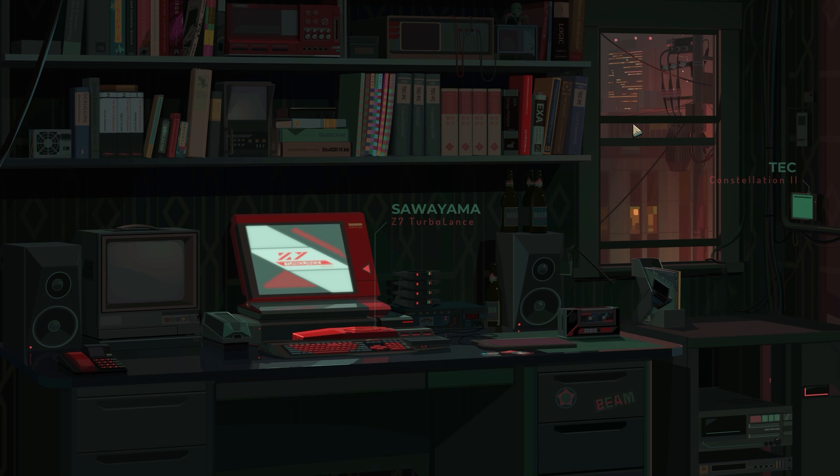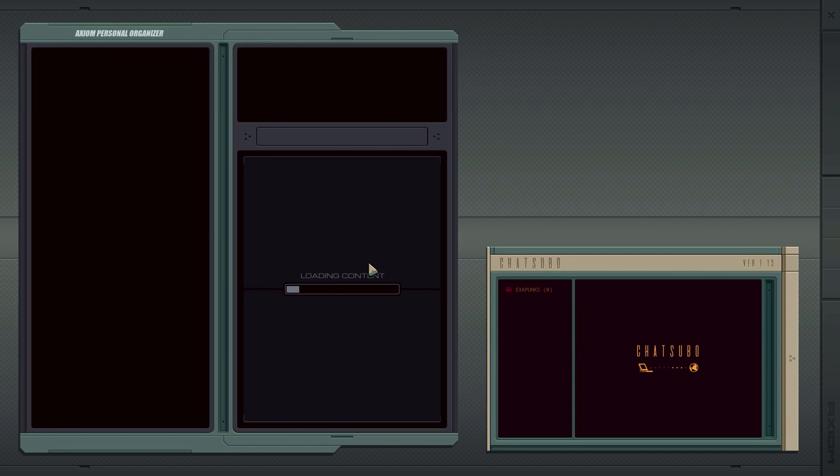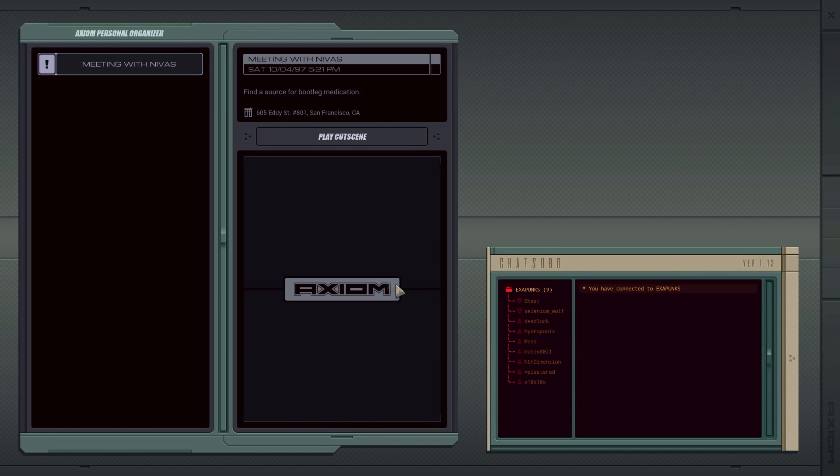What's up guys, my name is Khan and we're back today with Exapunks, which is a hacking game that involves programming little robots to do all sorts of different tasks in order to make money to trade for illegal pharmaceutical drugs to save ourselves from some incurable phage virus on a daily basis. It might seem a little bit confusing, but it's a really, really awesome game and it actually involves a fair amount of programming using its own sort of language.